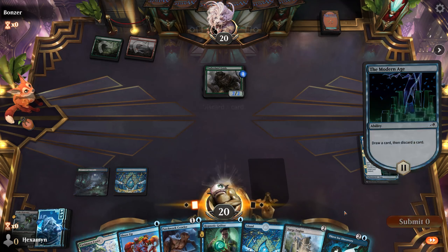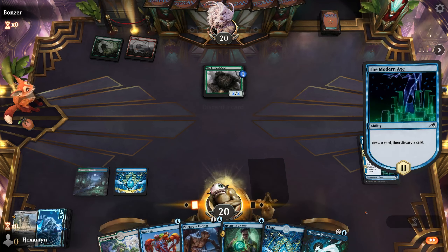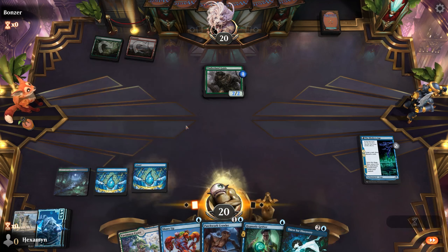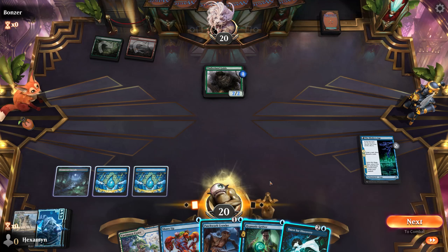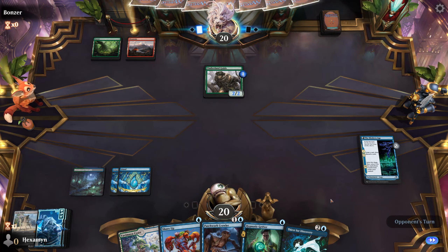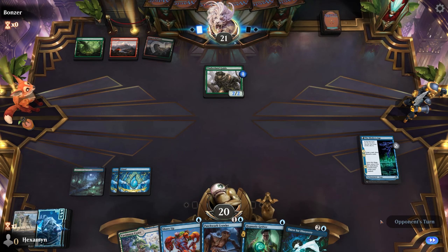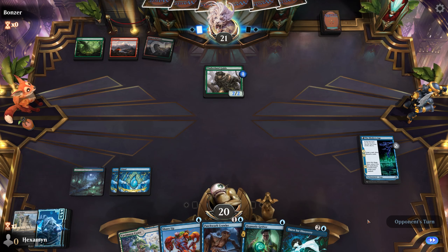We draw a Surge Engine. So we get to draw, then a discard. It's whether we want to discard the Grifter or the Surge Engine. I'm just going to discard the Surge Engine. We draw a Thirst for Discovery. So we'll just pass our turn and will discard the Grifter if we need to, but we're under no real immediate pressure here. So our combo is assembling in our graveyard. Opponent doesn't realise that — or they may not.